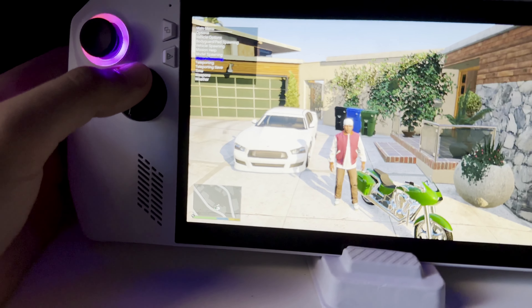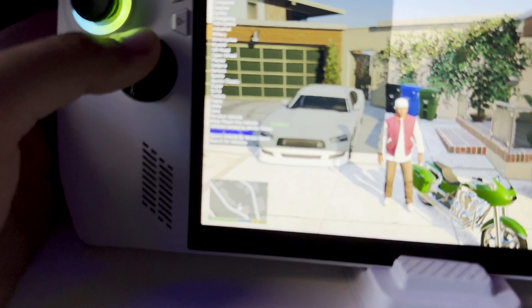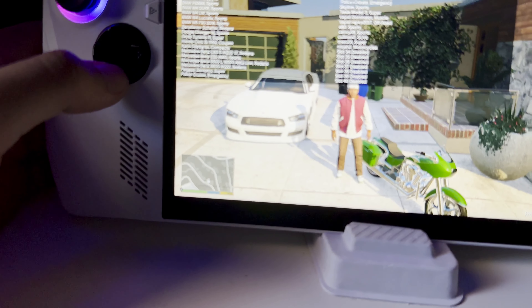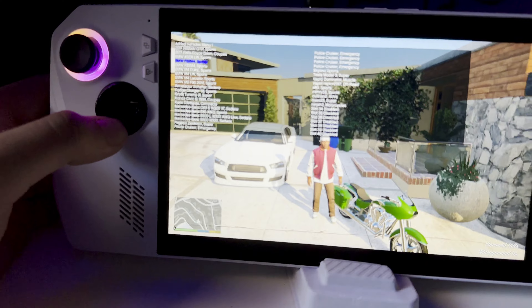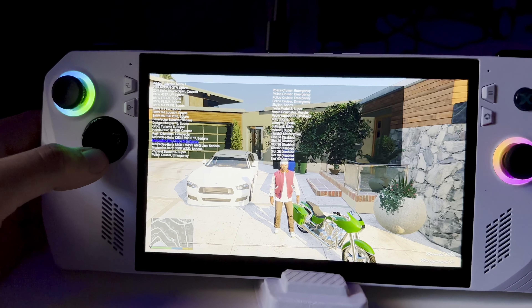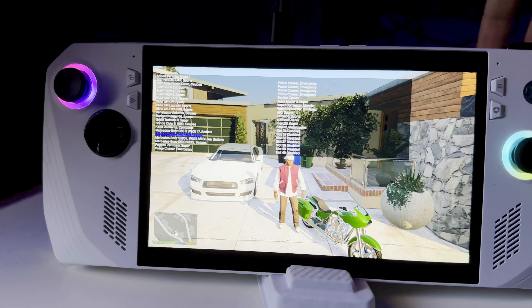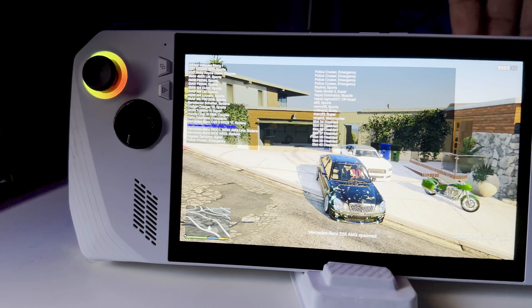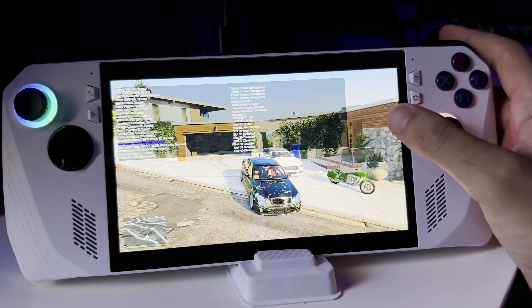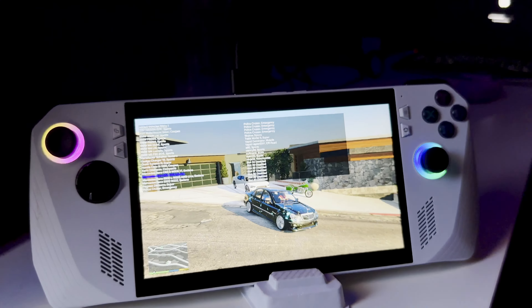Let's go back and go up to vehicle spawning. Go to Added Vehicles by Menu and let's hop in — let's hop in an E55. Look at this thing, guys.